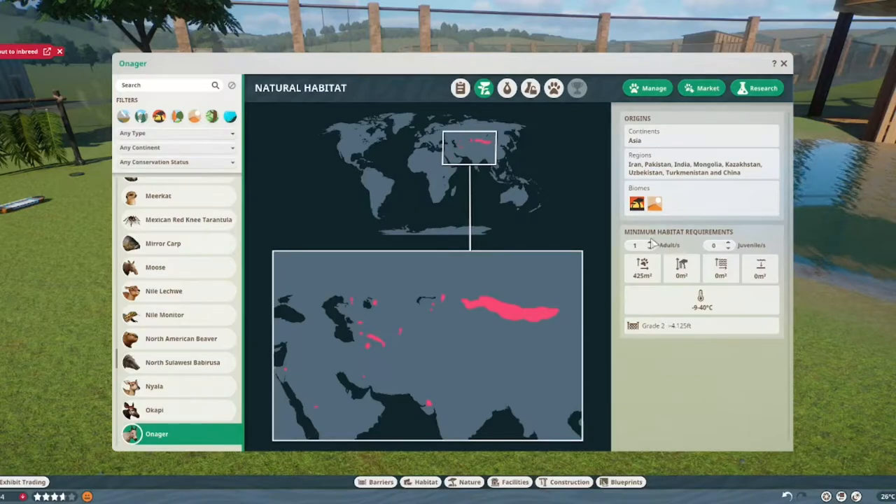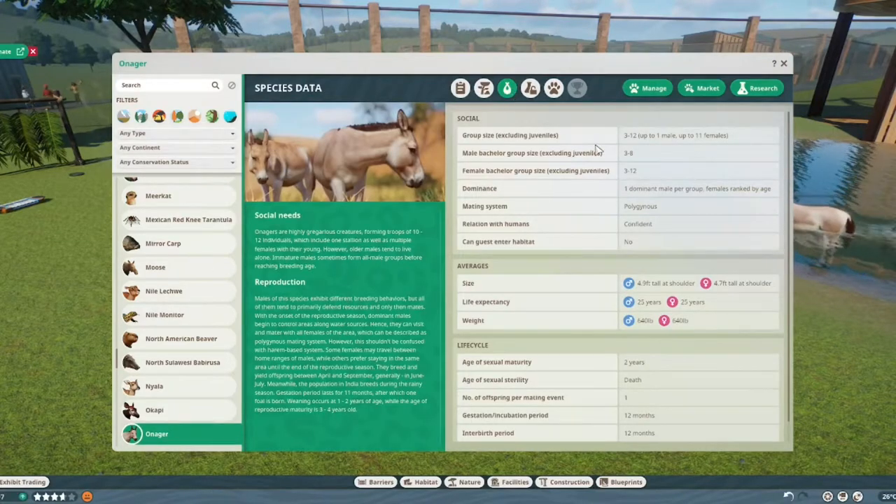Additional adults need 40 extra square meters and a baby needs 20 extra. Moving on to temperature: minus 9 to 40 degrees Celsius, so they are quite easy to keep on that account. You need a grade 2 fence, 4 feet 0.125, which is roughly a meter and 40. Groups range from 3 to 12 - one male and 11 females.